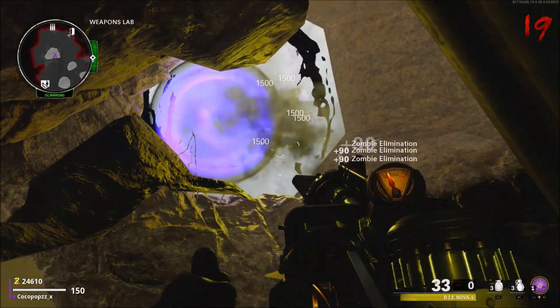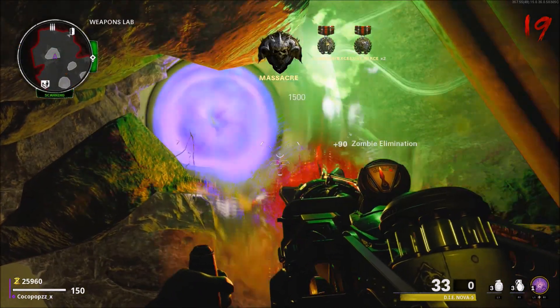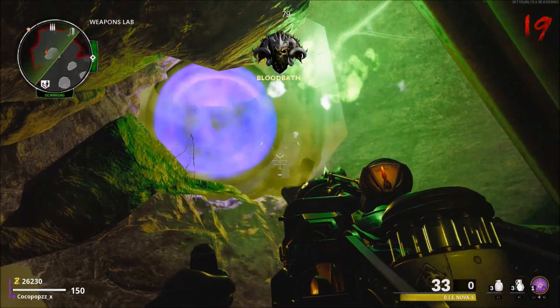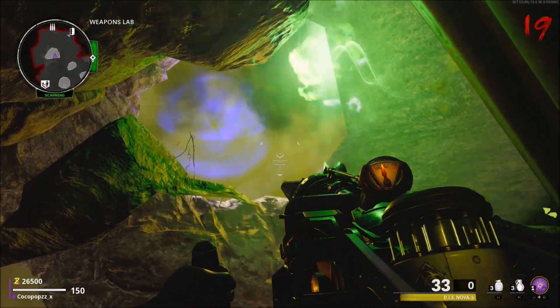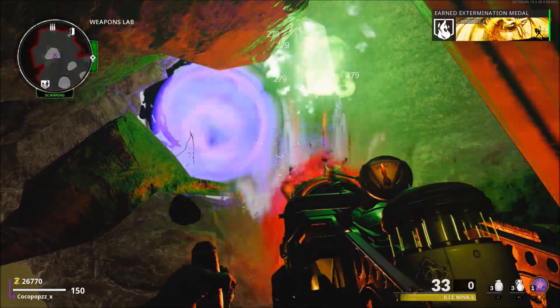When you're underneath the portal, just simply jump and all the zombies will come over — the dogs and the big Megaton will pile up by the portal itself. Have the upgraded gas Wonder Weapon and it's pretty easy to take care of all the zombies. As sure as a bullet, it's going to keep killing the zombies. You can use your Ring of Fire underneath here as well, and you can also rank up your weapons.